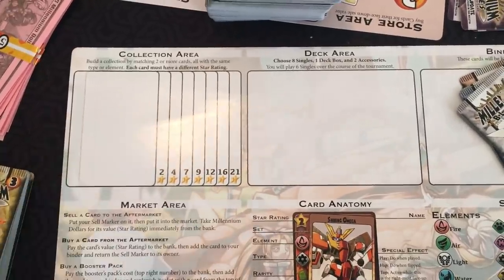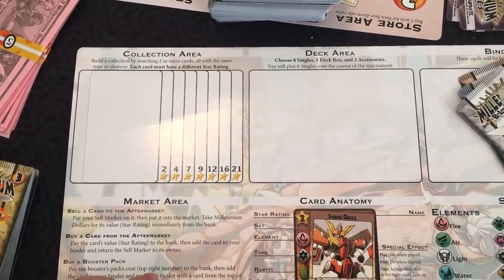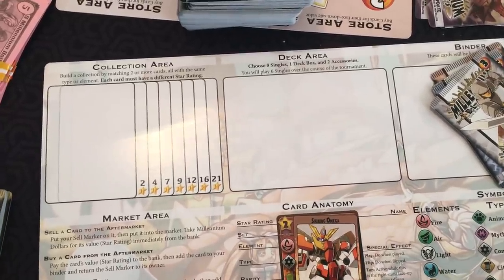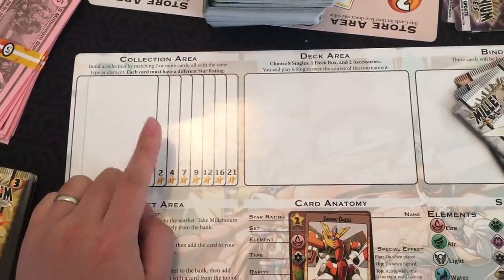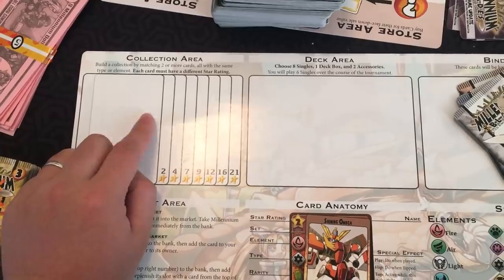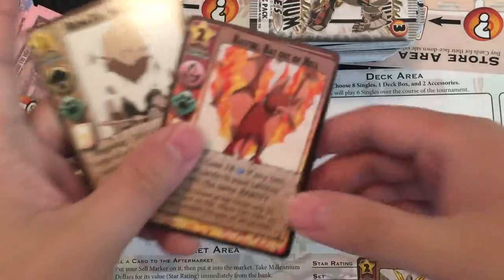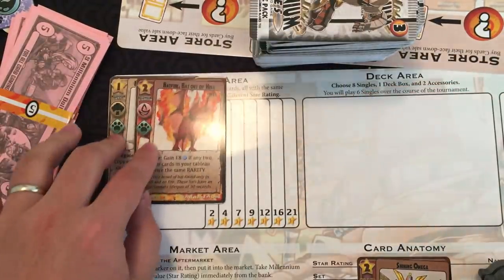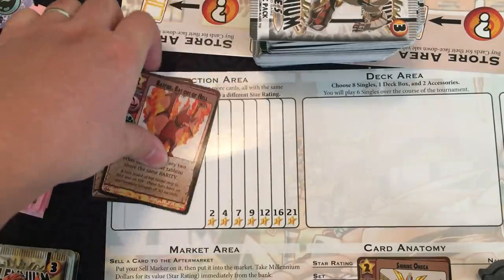Your collection area is made up of two to eight cards, each having at least one matching symbol with all the others, and each having a different star rating than all the others. At the end of the round, your collection will be returned to the box and you will be awarded points. You can only build one collection per deck building phase. For example, if I had two animal cards with matching symbols and different star values, that would give me two victory points. The more cards of the same type you have, the more victory points you'll get, as long as they all have different star values.